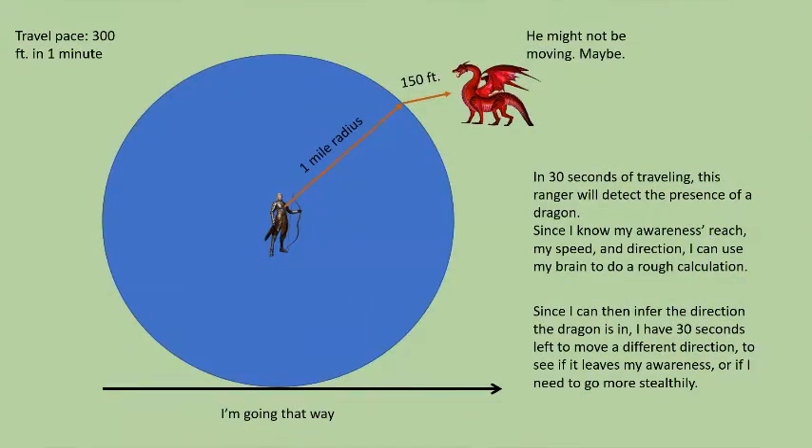Further, this is not a momentary awareness, but a duration ability equal to 1 minute per spell level, concentration free. Using the travel pace provided in the Player's Handbook, a ranger can have a 1-mile radius awareness for 300 feet of movement for the cost of a first level spell slot. If I estimate that I am 1 mile and 150 feet from a destination I have not yet visited, I can activate my Primeval Awareness and move toward it. As it comes within the bubble of my awareness, I can infer that anything I detect is likely near the destination — or somewhere between myself and it — and now I know to proceed with stealth and caution, safeguarding my allies.